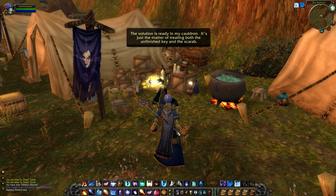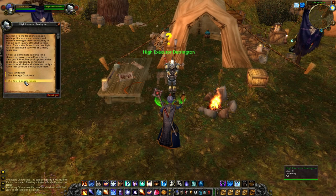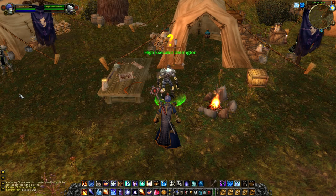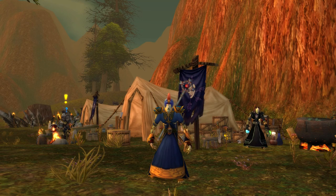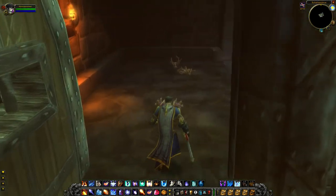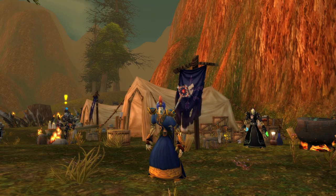There we talk to Apothecary Didders one last time and watch him create the key. Then we talk to High Executor Darrington, and there we go — we have the Skeleton Key and can officially enter Scholomance. And that's the step-by-step guide on how to get yourself a key for Scholomance. Quite fascinating that you have to do all that for just a dungeon, not even a raid. One thing to keep in mind: not everyone in your party needs this key — all it takes is one person to open the door. Anyway, I hope you enjoyed this video and I hope this helped. I'm HamsterWall — have a good one.